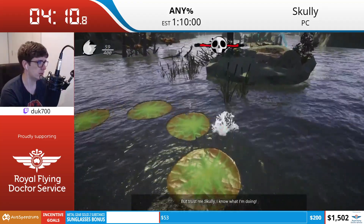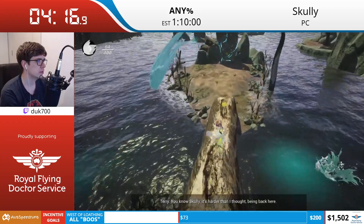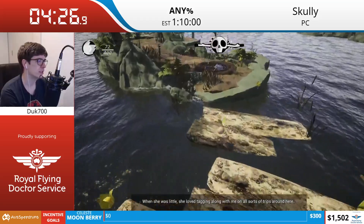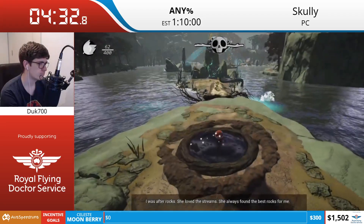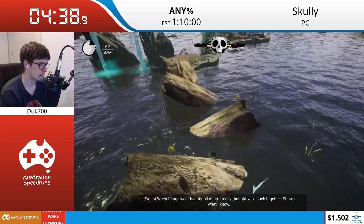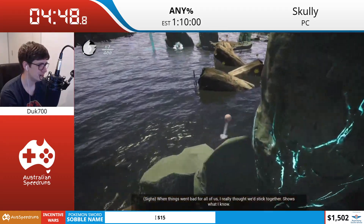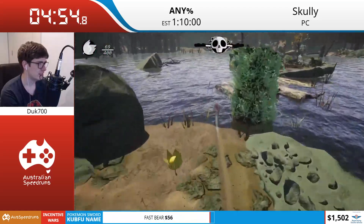But trust me, Scully, I know what I'm doing, I think. One of the clay figures that we actually skipped is one that allows us to become much stronger. It gives Scully a second set of health, and also gives him the ability to knock over a whole bunch of objects, as well as defeat enemies. This includes being able to knock down bridges, like the one Juke is skipping right here by jumping over the logs.